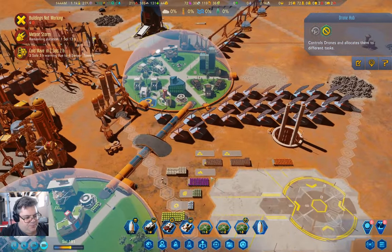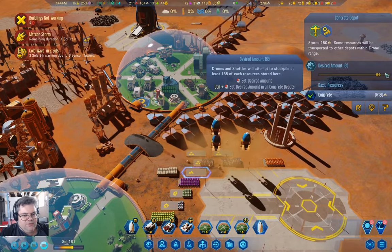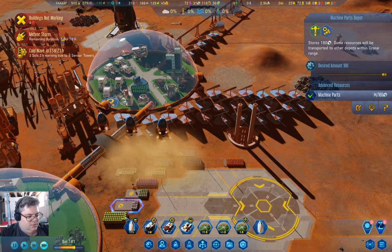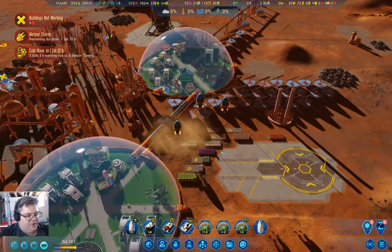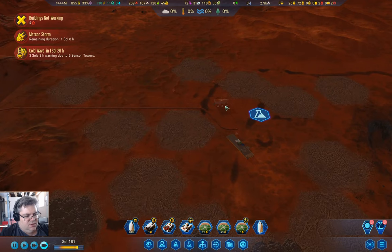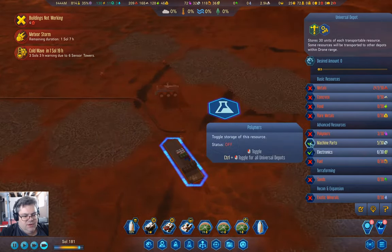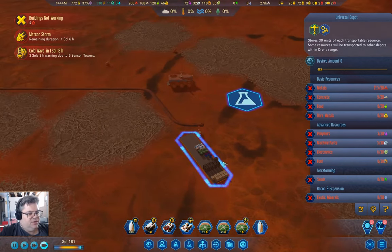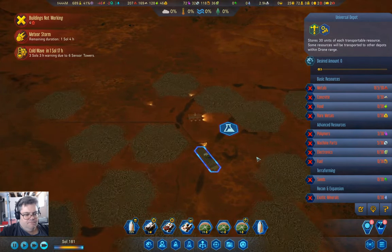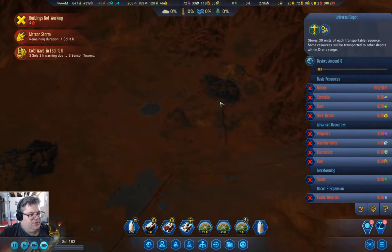I'm going to say that we want a full load of one of these here. I just want to keep a full load over there. That should start emptying out the thing here. But anyway, I want to not store anything here. Will the shuttles actually come and take that all away? Yeah, we are taking stuff away, so we'll just let that happen for a minute.